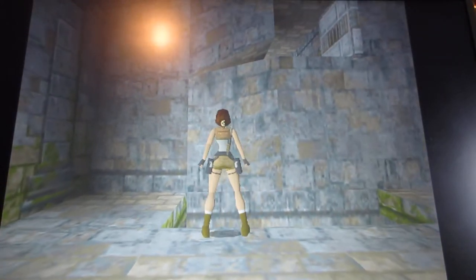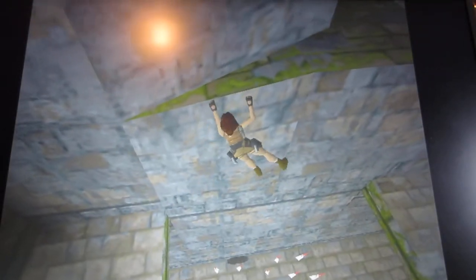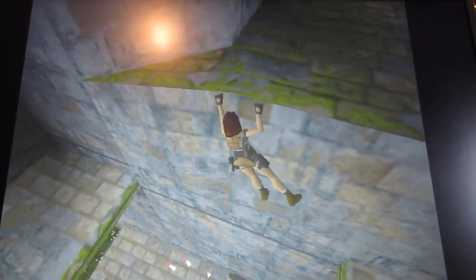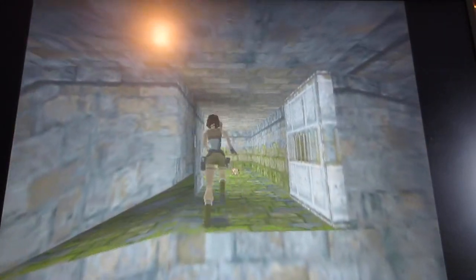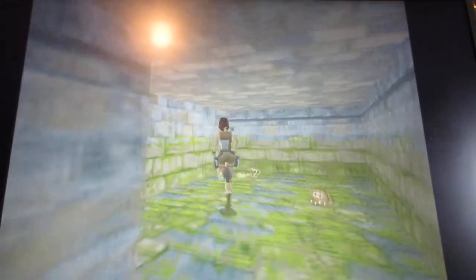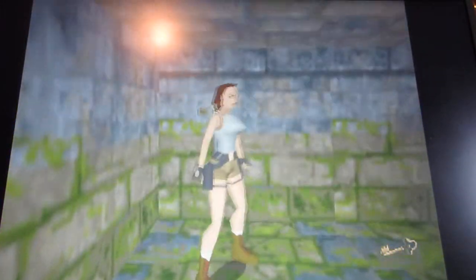Jump forward, grab this ledge — careful of the spikes down below. Then go into this room right here to pick up the key and the large health pack.